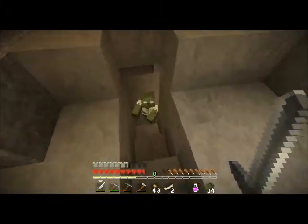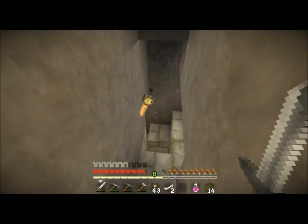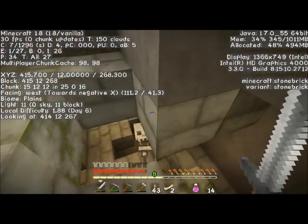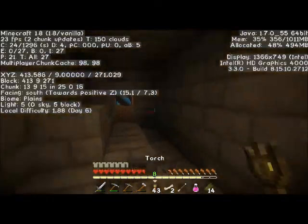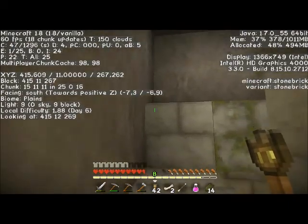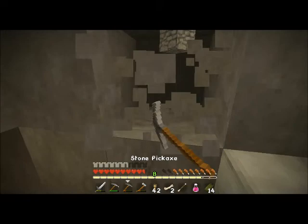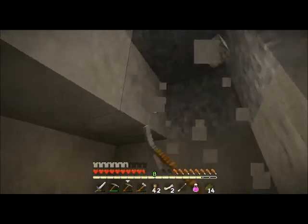Let's see, I need to dig at level 12. Because level 12, for those of you who don't know, is the ideal breeding ground for diamonds — that's where the natural habitat is. That's where we're going to find them. So let's dig.